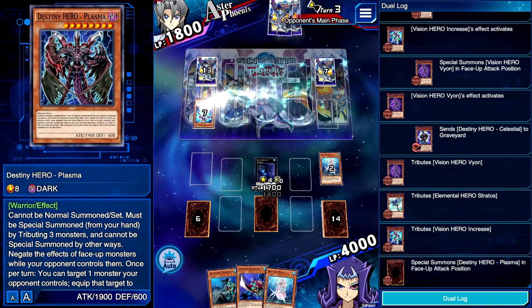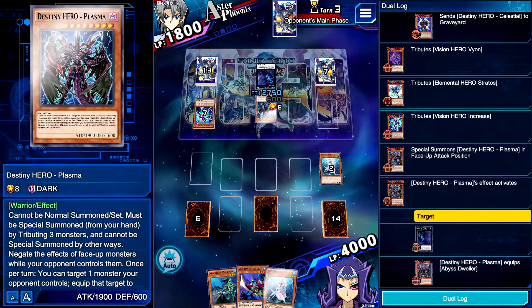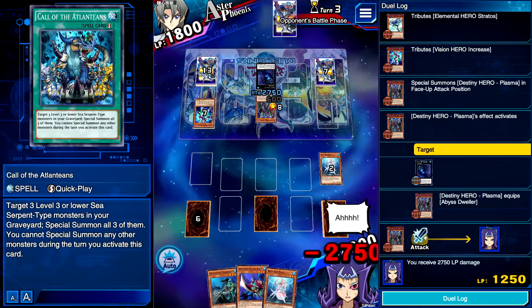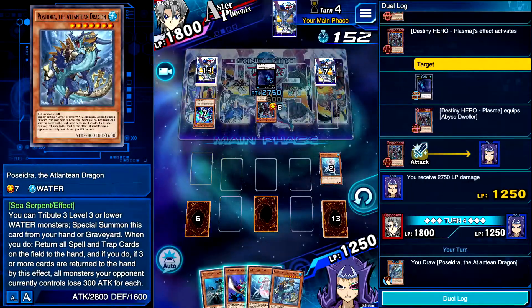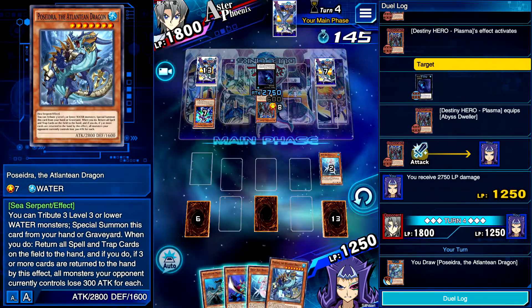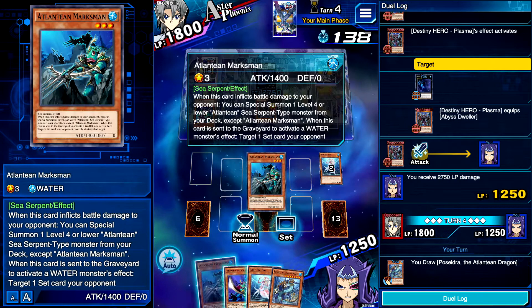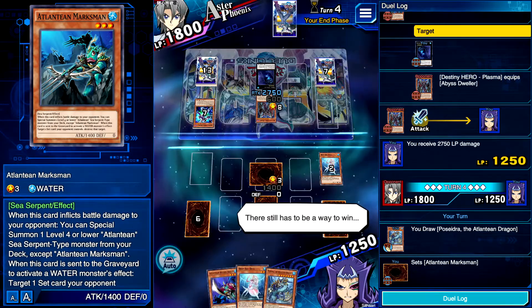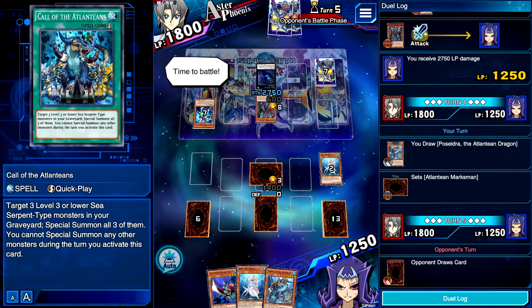Oh no, he's going Plasma — not bad. I don't have anything that can counter that. Dang, does Plasma prevent all effects? Yeah, I think it does. 28 — we'll do that. I'll Call of the Atlanteans. Maybe next turn we can make a crazy play. Infantry would have just made this play so insane.